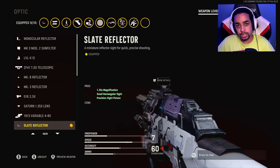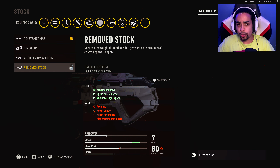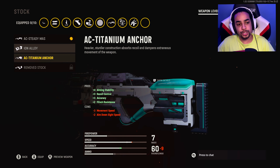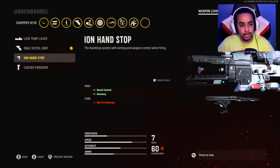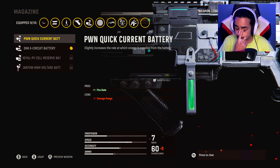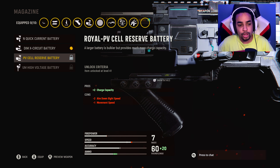Fourth attachment: the AC Steady Mass stock. I'd probably run Remove Stock once I unlock it since it's the best choice, but I didn't want to completely nerf my movement and aim-down-sight speed. Fifth attachment: the Pistol Grip to help sprint-to-fire speed — you can also run the Hand Stop for recoil control. Sixth attachment: the DX Circuit Battery for ammo. I was previously running a fire rate attachment that was nerfing my damage range to the point it felt unusable at long range, so I swapped to this which helped considerably. I was planning on running an extended mag that gives 20 extra bullets once I unlock it, since this gun really needs the ammo.